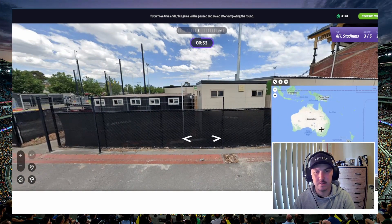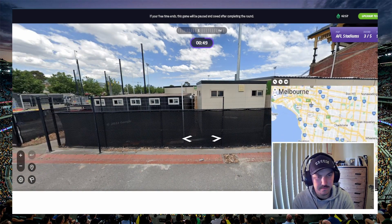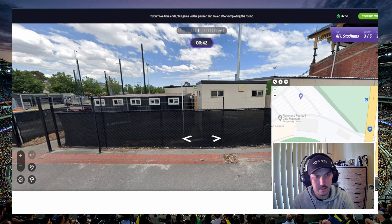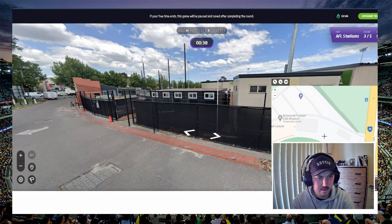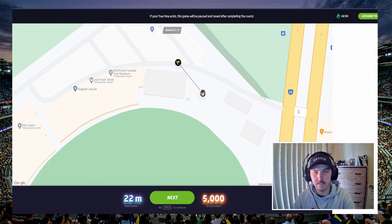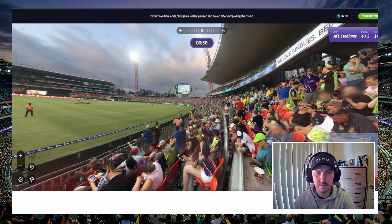Richmond's ground! MCG's over there, so we are in Melbourne. We are over here — Punt Road Oval, yes. We are just outside, parking's around that way. I'm gonna go — it's just in the entrance, right here, I'll go about here. It's on the road, 22 meters, that's alright. So it was on the road — okay, that's pretty good.